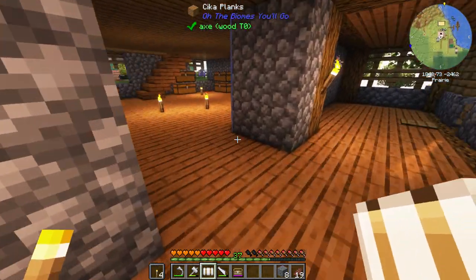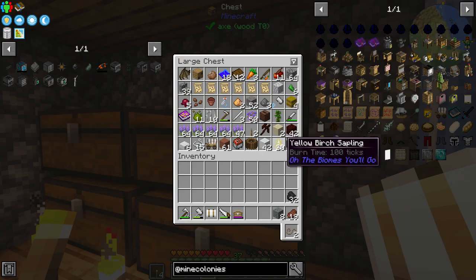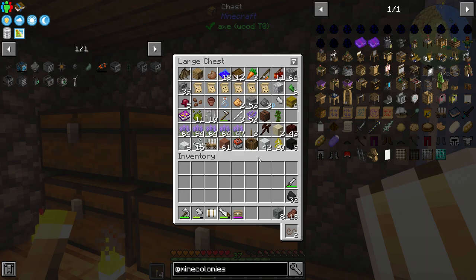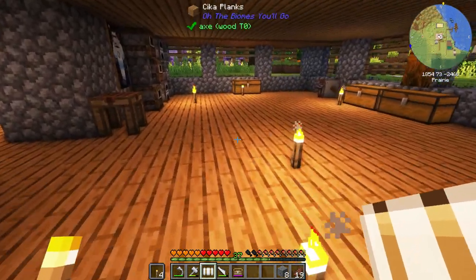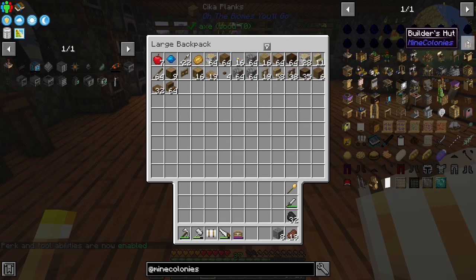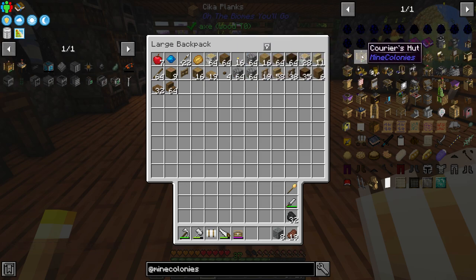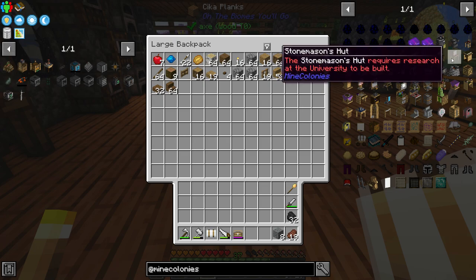Now where is my build tool - it's like a weird lollipop looking thing. There is the build tool - perfectamundo! So there are also going to be some buildings from Mine Colony that we're going to need to make. I'm going to put these on the left so we have them to hand: a house might come in handy, a tavern, a courier's hut for sure, and a fisher's hut is apparently great for food. We'll need a forester at one point too.